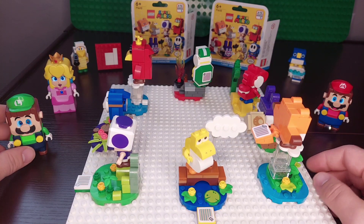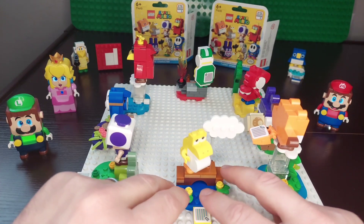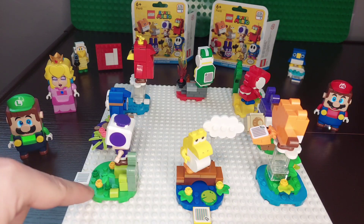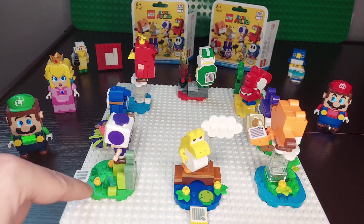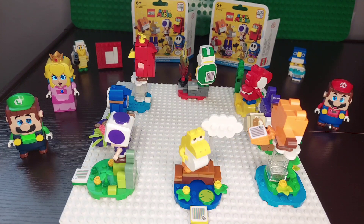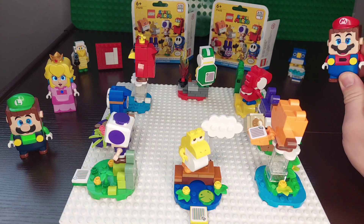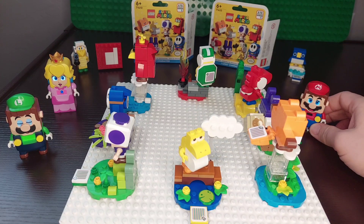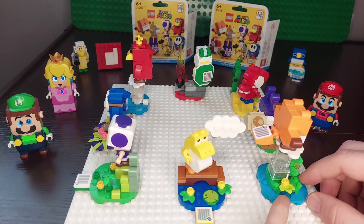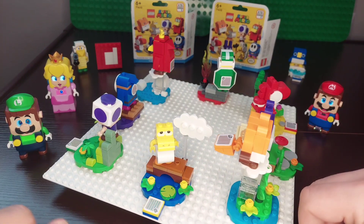One thing that sets this series apart from previous ones — if you'll notice, each one of them has a larger base than previous ones. Before, they had ones that were one size smaller than this. And the flying squirrel Waddle Wing has two bases — basically the base size of the previous sets.